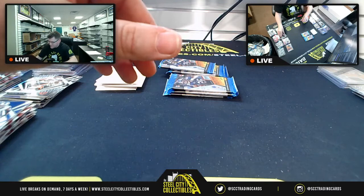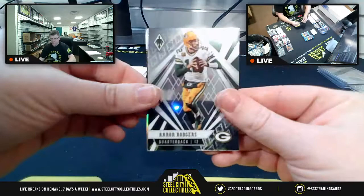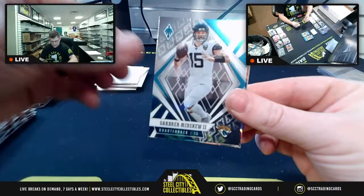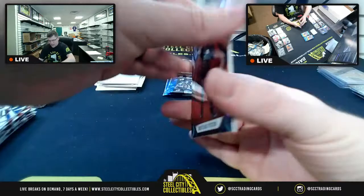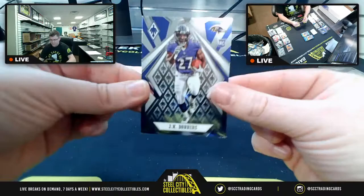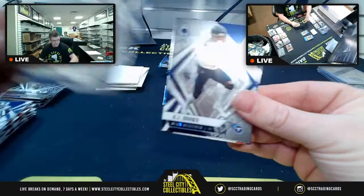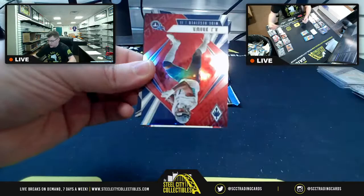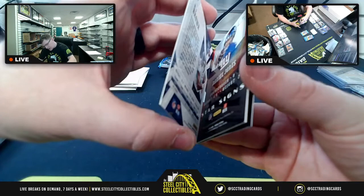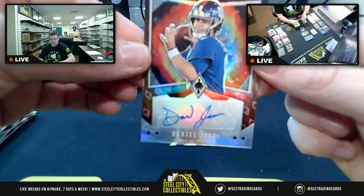Olin confirmed as holder of the first serial number. Aaron Rodgers, Garner Minshew, Christian Fulton at 17-of-99 upside down. Hot Routes AJ Brown, JK Dobbins base rookie. DK Metcalf pulled. AJ Brown again, then an upside-down parallel at 121-of-299.